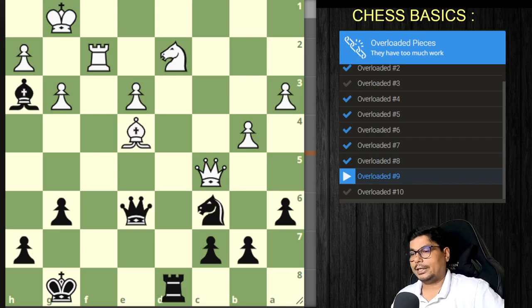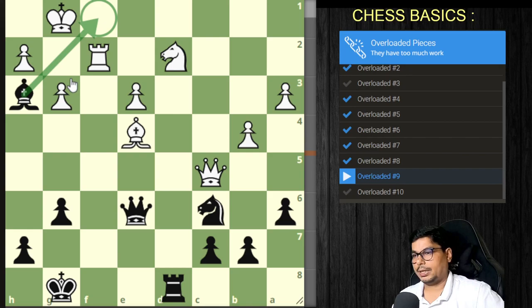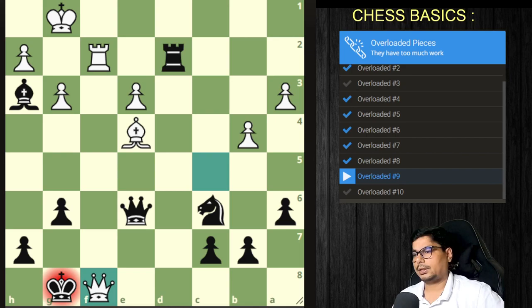Now problem nine from Victor Bologan vs. Irina Krush, 2007. How do you find the overloaded piece? We have a nice attacking pattern. This knight seems to be overloaded — it is defending the bishop as well as defending a key square.